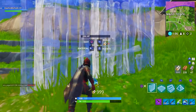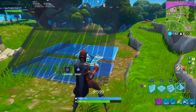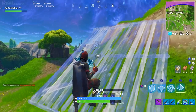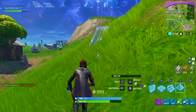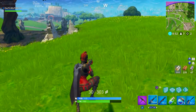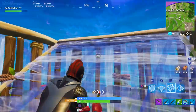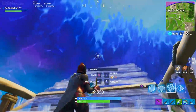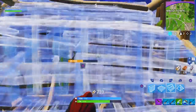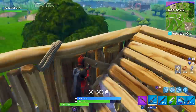For the third pro tip I want to tell you about the pyramid. Some people like editing pyramid ramps to be ramps quickly, but if you're playing on Builder Pro this does not matter. You can use these ramps for a different purpose. What you want to do is build a one-by-one and go up a good height.